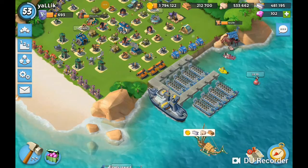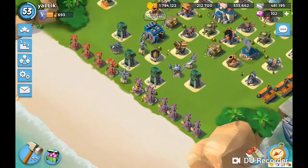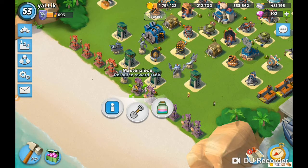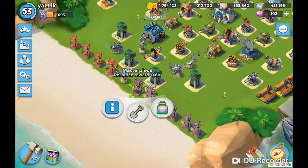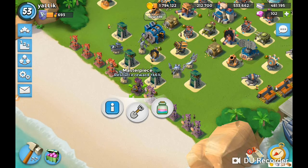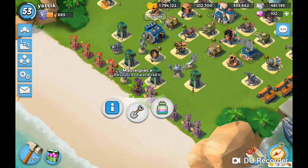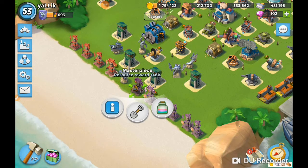Hey there guys, how you doing? I'm Yalik. I'm going to draw your attention to this — my middle account of my three. I've got the max, I have this one, and I have one that just hit level 47 and just hit HQ 19. I logged into that account 20 minutes ago and got introduced to critters because I just unlocked them at HQ 19, so that'll be a fun thing. I have the two lower level accounts.